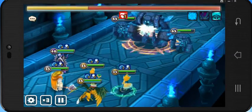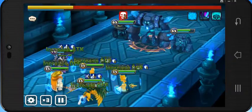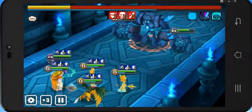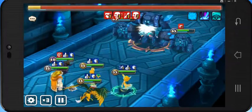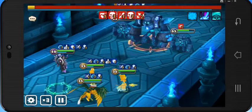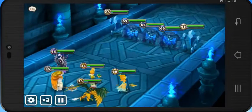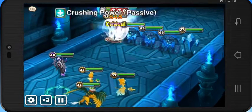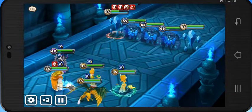Another key monster here is Veramoss, who cleanses the defense break from the boss. Also, his second skill stuns on the way to the boss, which increases the survivability of this party by stunning the crystals along the way. You don't need spare runes — I rune him for violent, but swift is still fine.